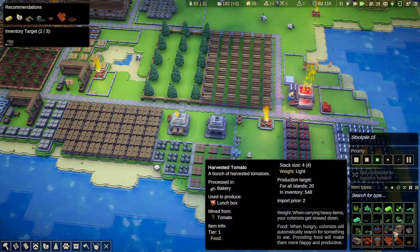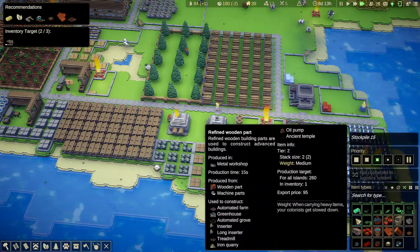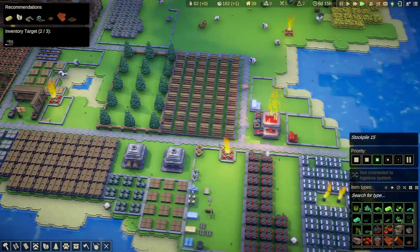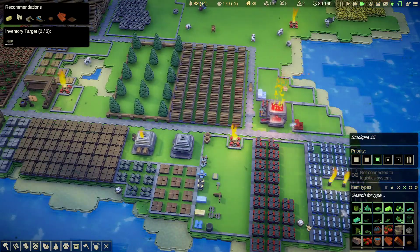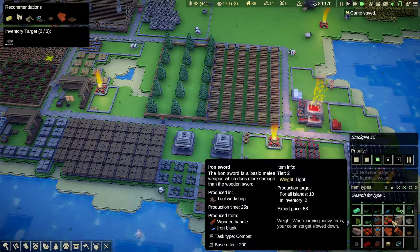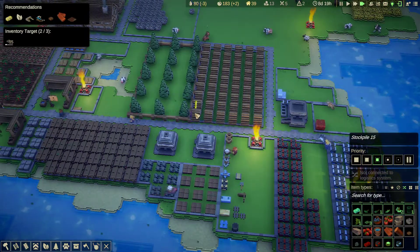Wooden parts don't need to go in the general stockpile anymore. There's some refined wooden parts — I don't mind those being in there, that's okay. The iron is nearly full. Harvested cotton — have I not got anywhere for cotton? Let's put the cotton in here. There we go.